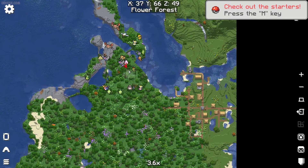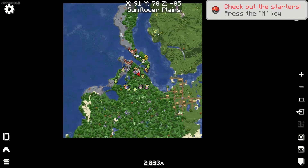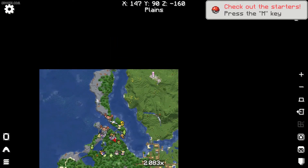Of course, it shows creatures only around you — simply because creatures spawn around you. They never spawn far, far away from you.